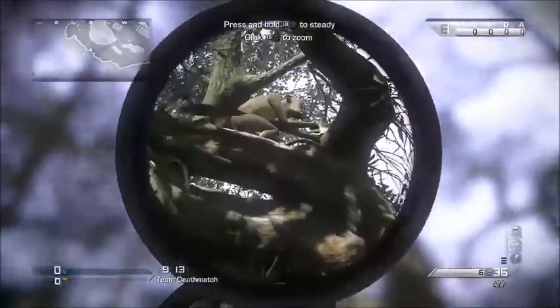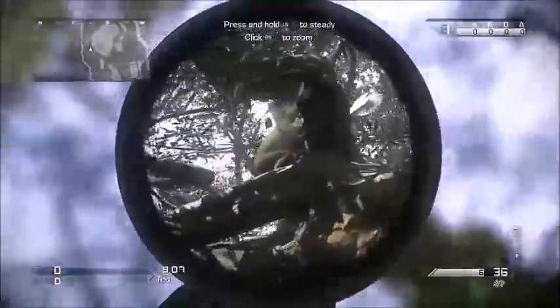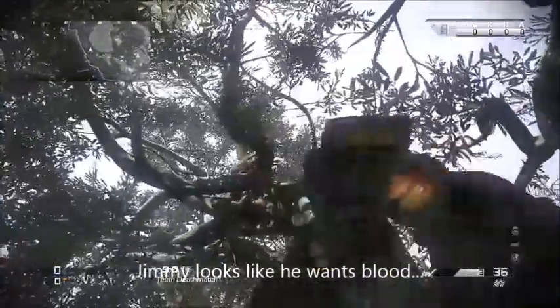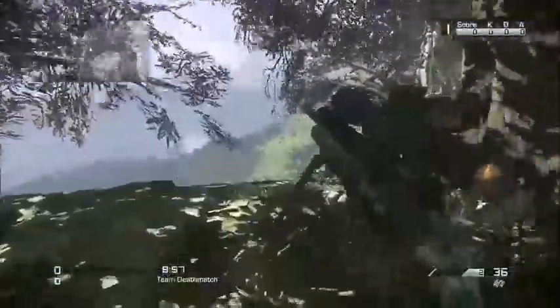You can see a crazy looking monkey with a buzzsaw — you can't really see the buzzsaw, just wait. There, you see the buzzsaw right there. Nothing really happens if you shoot him; the bullet just goes straight through. He's not a solid object in the game.